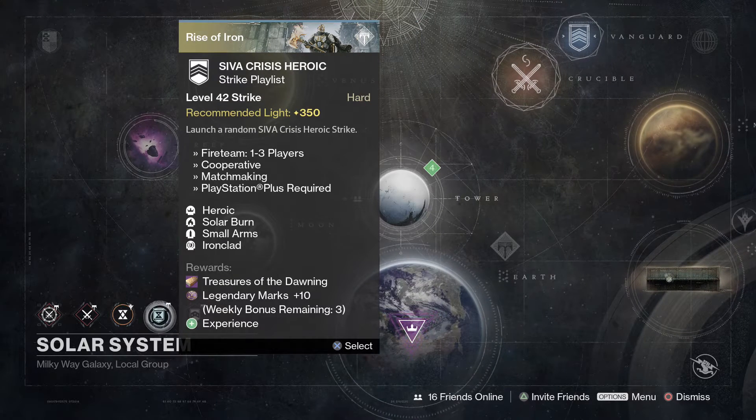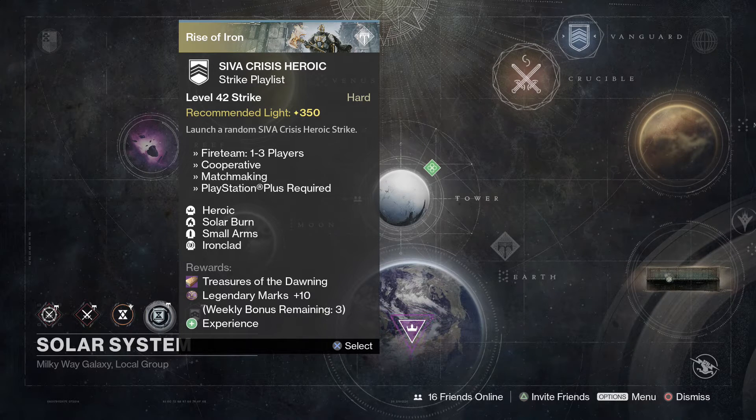If you still need a Treasure of the Dawning, make sure you do the SIVA Crisis Heroic Strike playlist. This time around, modifiers are Heroic, Solar Burn, Small Arms, and Ironclad. Small Arms and Solar Burn ought to make for a pretty interesting farm, guys.